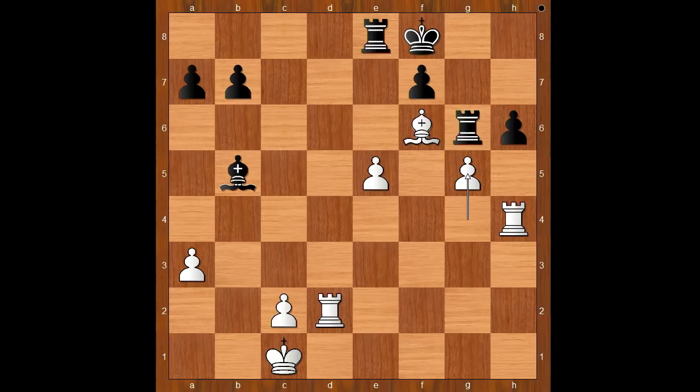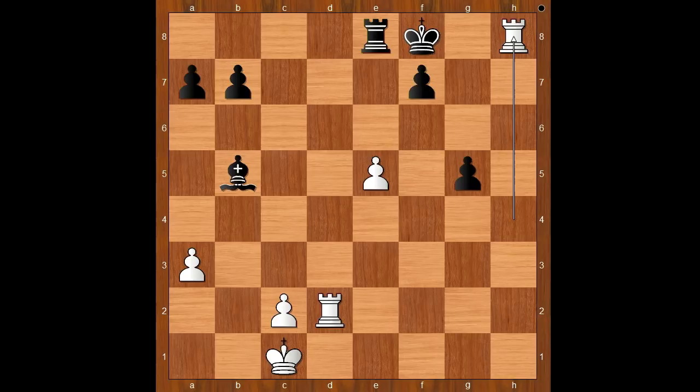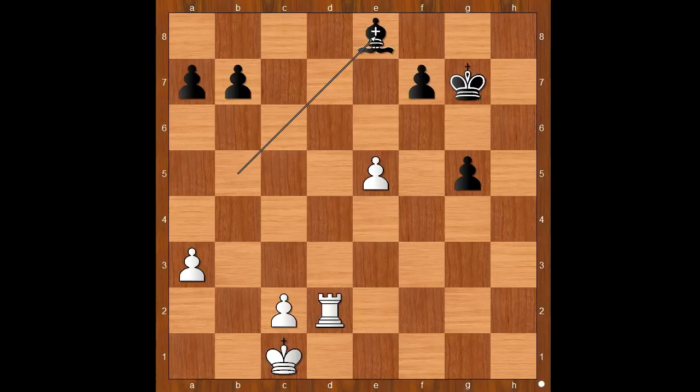Black to move. Rook takes pawn on g5. Let's play a random move — if a5 then g takes on h6 and the passed pawn is too dangerous. Rook takes on g5. How would you continue — bishop takes rook or rook takes pawn on h6? Peter Svidler played rook takes on h6. The other move is winning too but would take perhaps a bit longer. Let's see: bishop takes on g5, h takes on g5, rook to h8 check, king to g7, rook takes rook, bishop takes rook, and then rook to d6. But Svidler's move was even better.